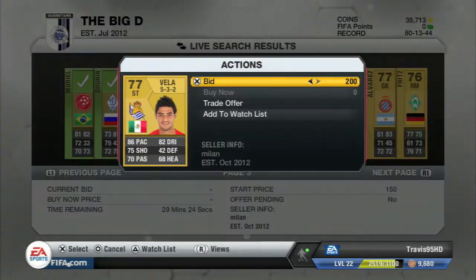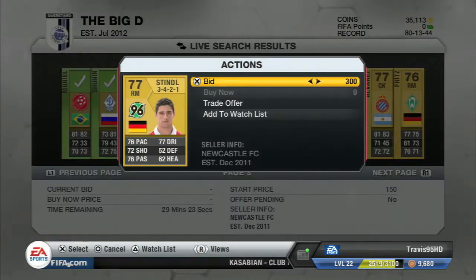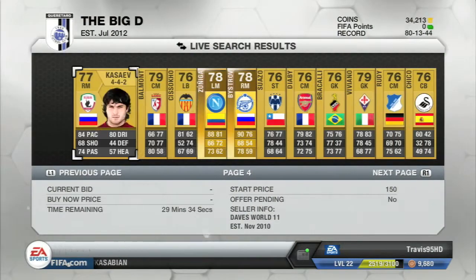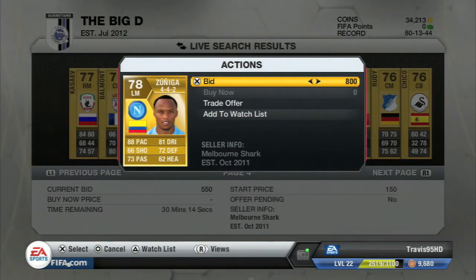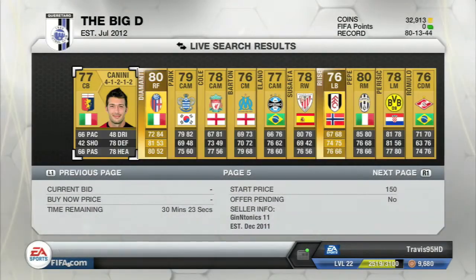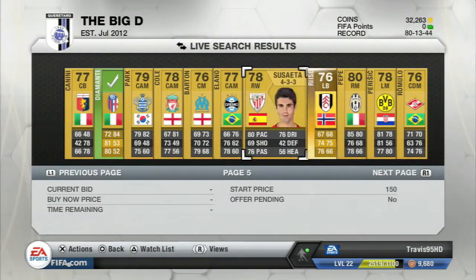You want to find players that are worth a little bit more — those are the players with pace and a bit of dribbling. For example, Carlos Vela in this trading set has four-star skills and is worth a bit more. You're going to end up paying around 300 to 350 coins and you'll be making money.